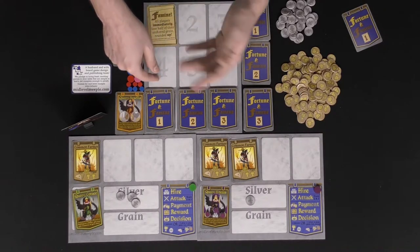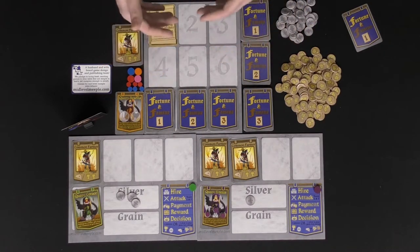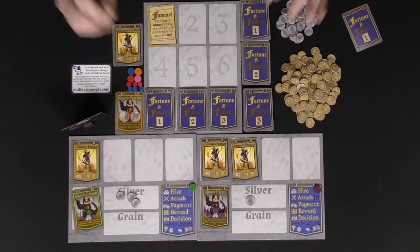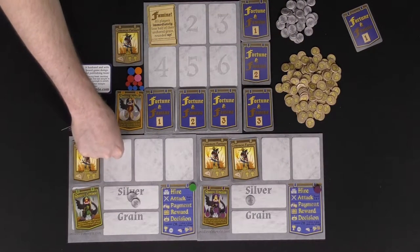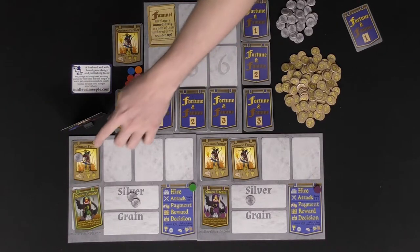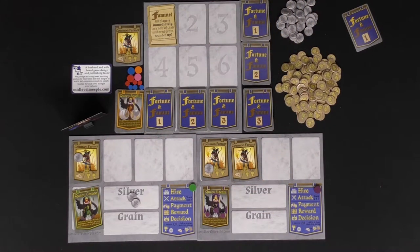Attacking is based on cards in play — some cards have an attack symbol and can be utilized during the attack phase before the payment phase. Then comes the payment phase: pay every one of your workers. Each worker has a cost associated with a gain — for instance, one silver for two grain. If a player doesn't have enough silver to pay, they cannot place that worker's production.